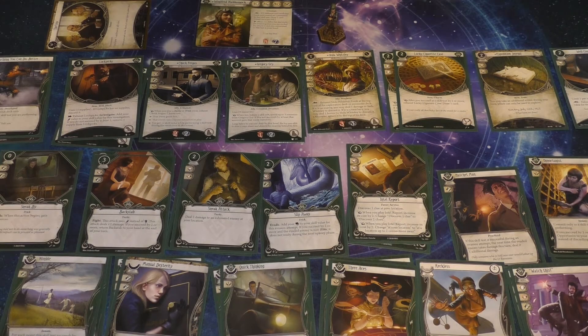Welcome to Winging It. We're doing deck upgrades today in Arkham Horror the Card Game. This is Winnie and Jacqueline in Return to the Forgotten Age, going into Heart of the Elders A and B. They will be using the same decks for both of those scenarios.